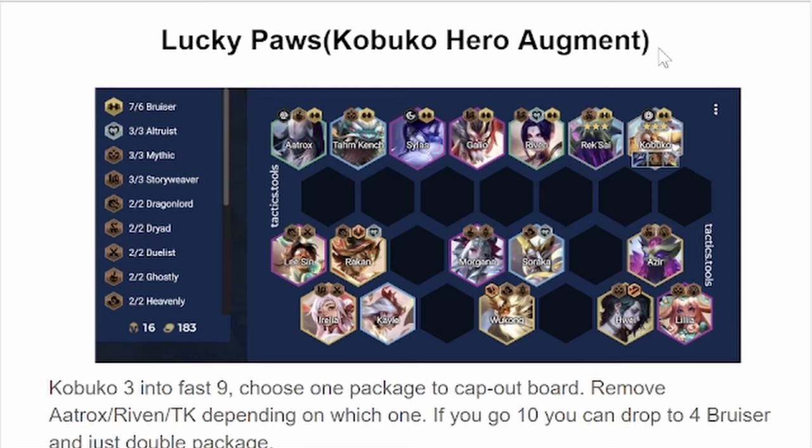The board you want to look for ideally is Vertical Bruiser, as that buffs Kabuko's damage and survivability. It's the only trait that has synergy with him, so you might as well look into that. If you can fit 6 Bruiser at 6, you should do that, but otherwise just 4 Bruiser plus item holders for your eventual backline.